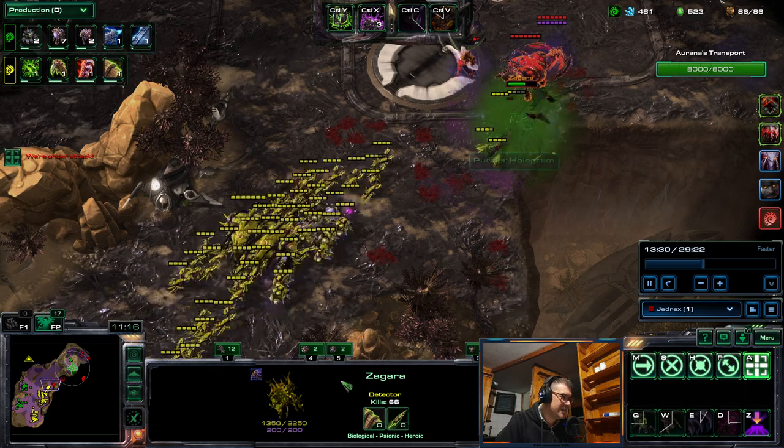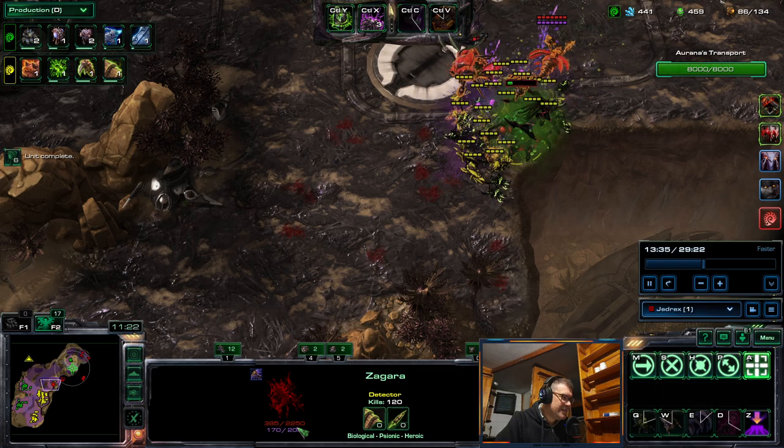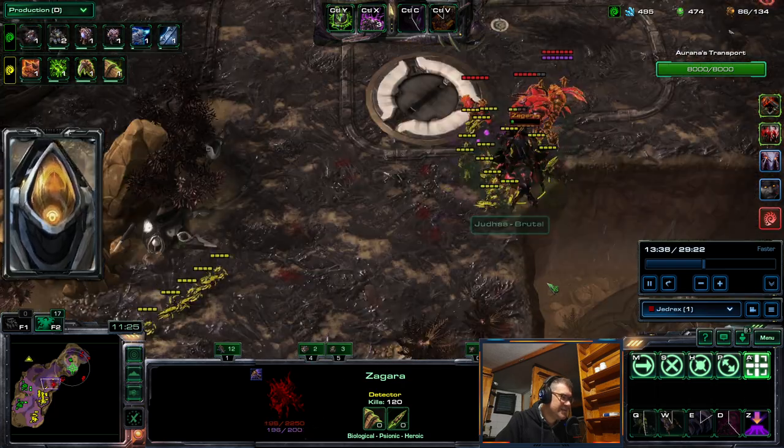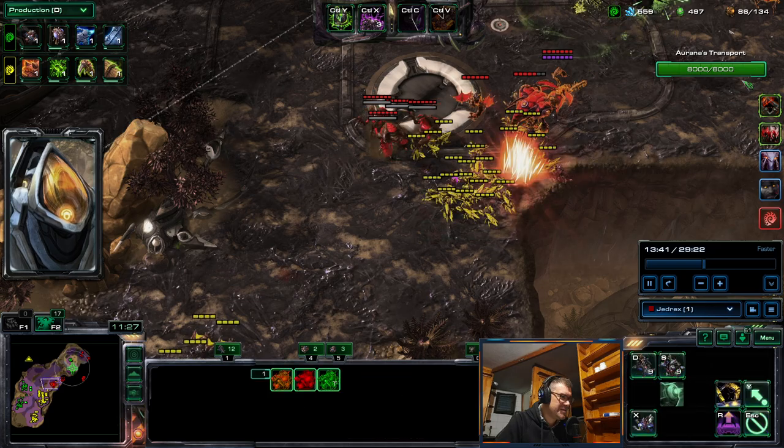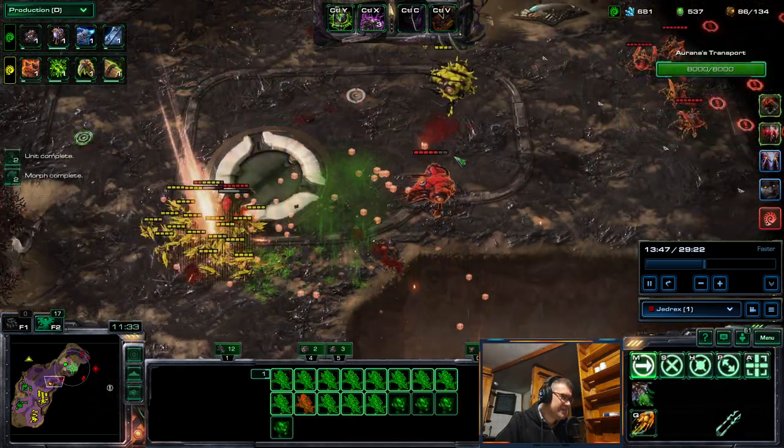A lot of stuff needed. Zagara has — 2,250 HP — so she doesn't fall easy. I mean, there are even tankier heroes that will be coming.